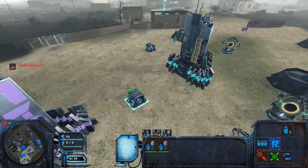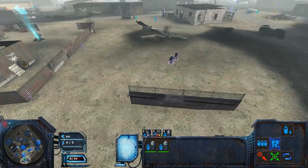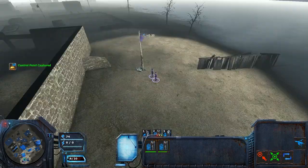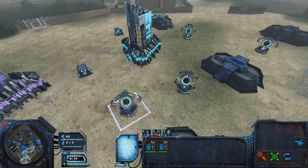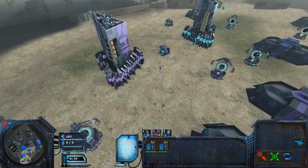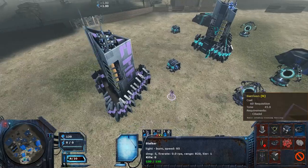I'm going to group these three units - so if I want to select them or go to them I just double-click the number. I want to know where my units are. They'll probably need to come back to my base; I could use them to put on one-man turrets.